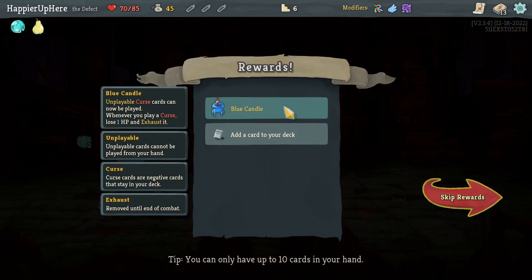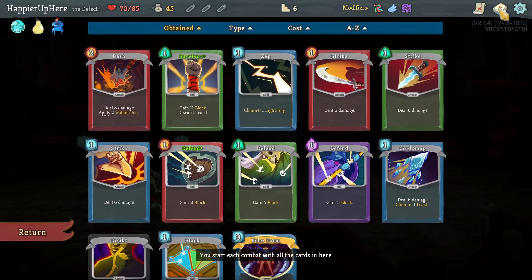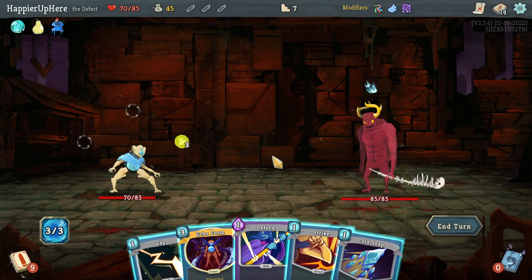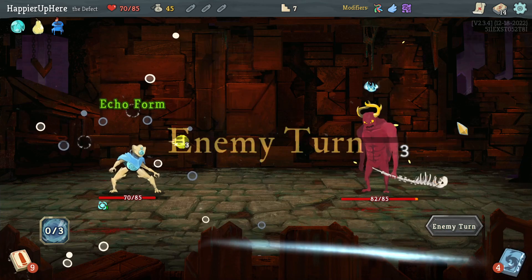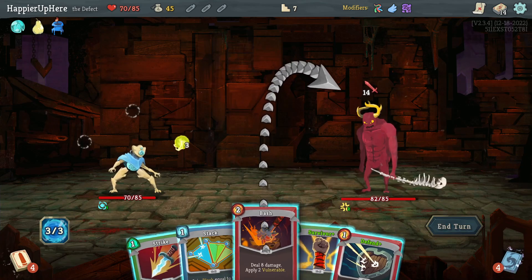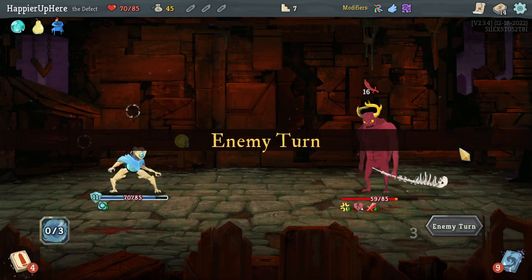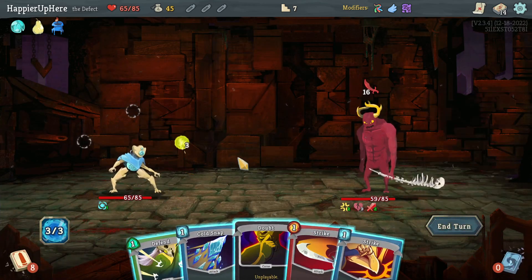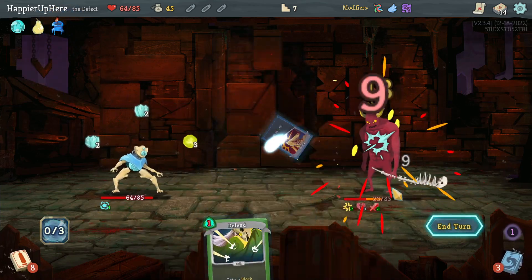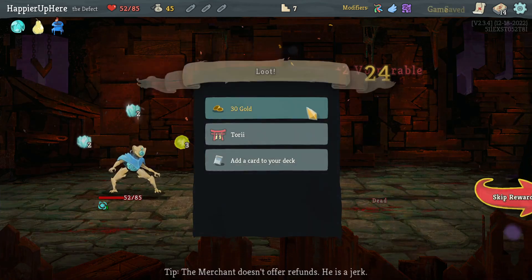Blue Candle: unplayable curse cards — whenever you play a curse, lose 1 HP and exhaust. That's great. Another Cold Snap — no reason not to go for collector bonuses, let's take it. Gremlin Nob — no more potions, but starting with Echo Form might be useful. 14 incoming — nothing I can do. Let's play Bash twice and one Survivor. Double play Cold Snap for some block, get rid of the Doubt, then two more Strikes.